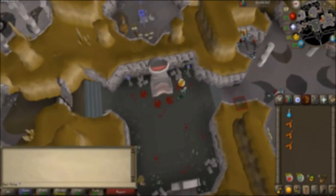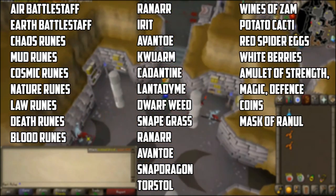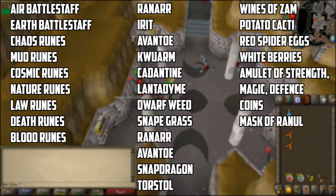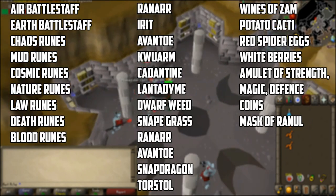The undead druids drop air battle staffs and earth battle staffs. They also drop an assortment of runes, the valuable ones being chaos runes, mud runes, cosmic runes, nature runes, law runes, death runes, and blood runes. If you have an herb sack, go ahead and bring it because they drop loads of herbs. The notable ones worth picking up are ranarweeds, irit leaves, avantoes, kwuarms, cadantine, lantadymes, and dwarf weed. They also drop a bunch of seeds.